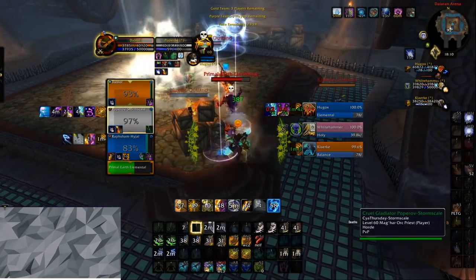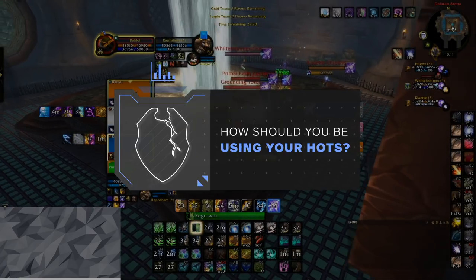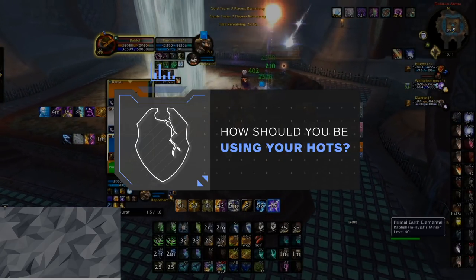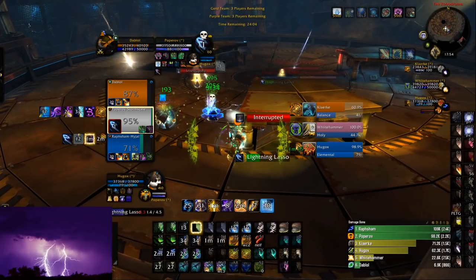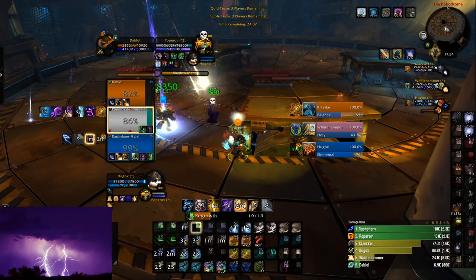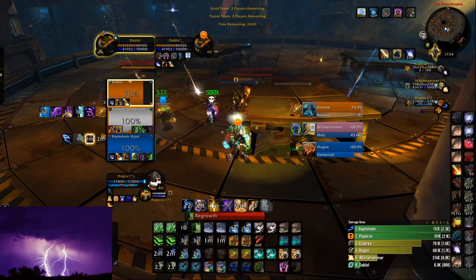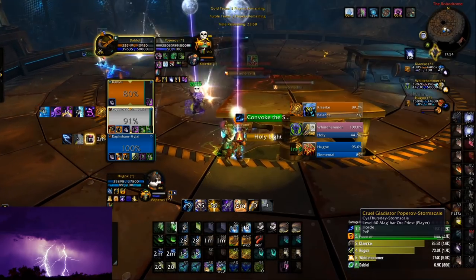Before we get into how to deal with heavy burst and specific scenarios, let's start off with the basics. Knowing how to heal through high sustained damage output from the enemy team is essential to winning any arena. So, how should you be healing through sustained damage as a Resto Druid? Well, most of your healing comes from healing over time effects, better known as HOTs. Which HOTs are there, and how should you be using them to heal through sustained damage?